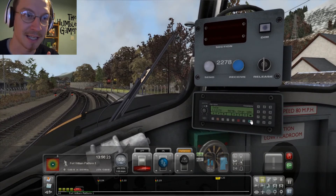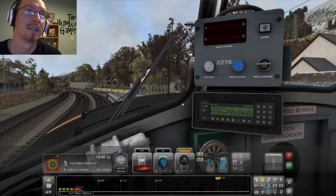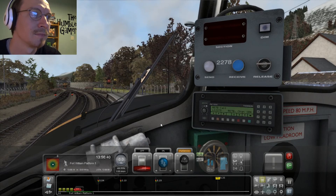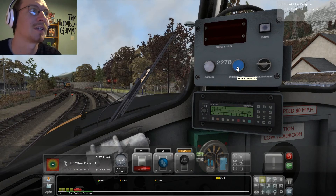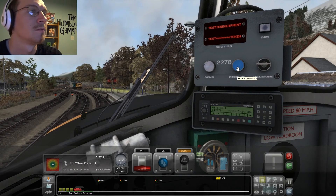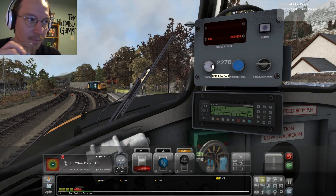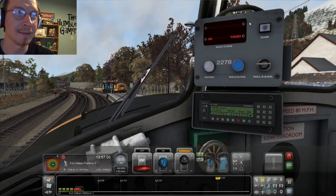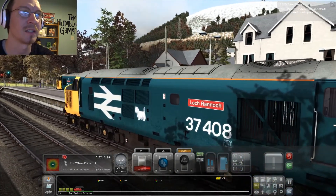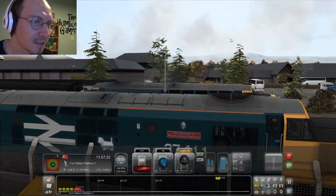So what I need to do is test my radio. We're driving a Class 37 — Fort William to Mallaig, ScotRail service. We press 'received' to get the test token to see if the system is actually working. This is a real system, by the way — this is actually how it works in real life. We're driving 37408 Loch Rannoch. Next to us is 37411 — the Institution of Railway Signal Engineers livery.